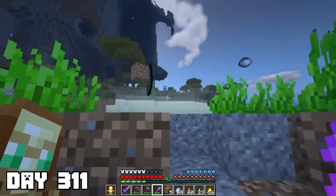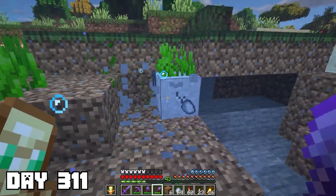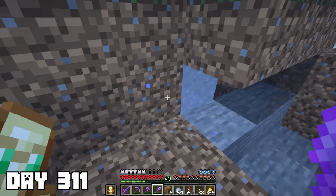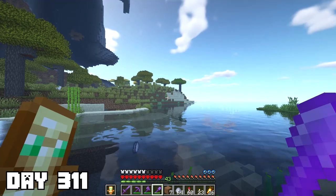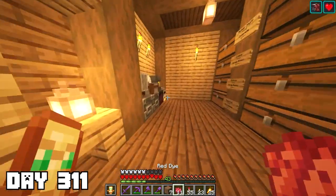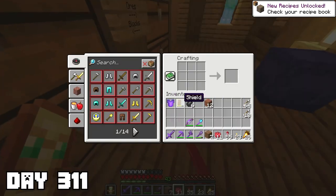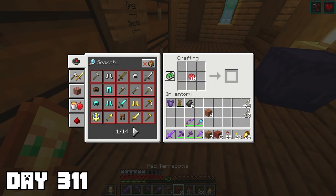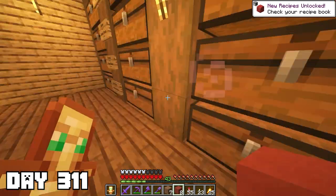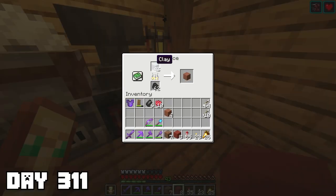On day 311 I started gathering red terracotta — this was actually my first time getting terracotta in this world. I thought you could only get it in special biomes, but you can just smelt clay. I smelted my clay, got terracotta, and then dyed it red — that works perfectly. I just need to get a lot more clay since what I have probably isn't enough for the whole roof.